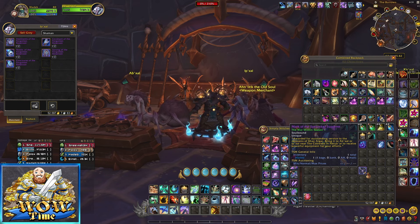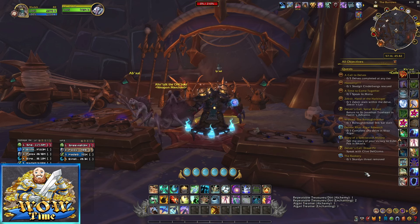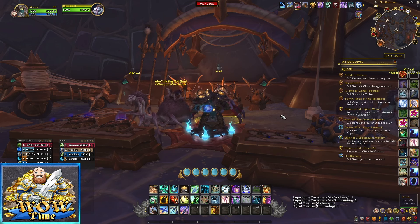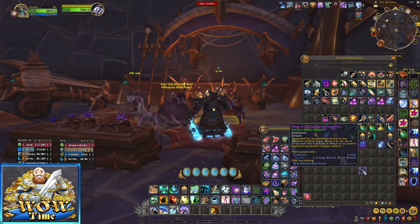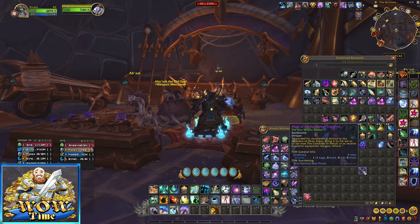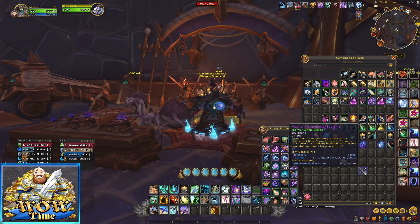You get rank 2000 in Mythic Plus, or you kill the main boss — the Queen — on Heroic or Mythic, or I believe it's 1600 in rated PvP. When you get this, you're going to turn it in — and in true fashion of Blizzard, they really don't tell you. They just say: turn it in to Ipsal near the cobwebs in Nerubar to receive powerful equipment for your efforts.